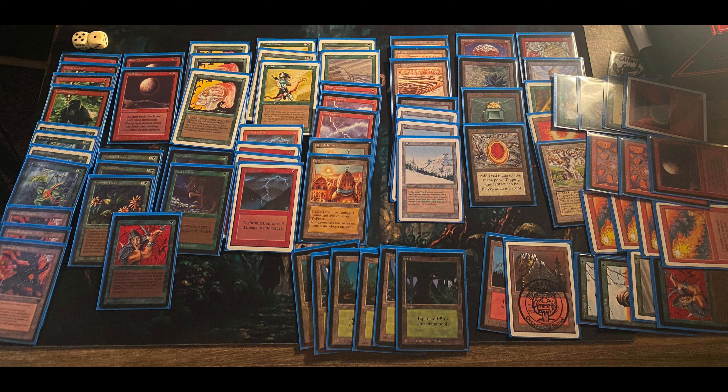Every deck has basically been playing Erhnam Djinn — it's just so powerful. Elvish Archers making a first appearance; it's on curve, right? You gotta stick something in there. Like Ironclaw Orcs in red, Elvish Archers in green — put something on turn two for sure. He's got a lot of turn one and turn two plays. Everyone really came this month with Lightning Bolt and Chain Lightning, so it would not have been a good month for shops with Juggernauts.